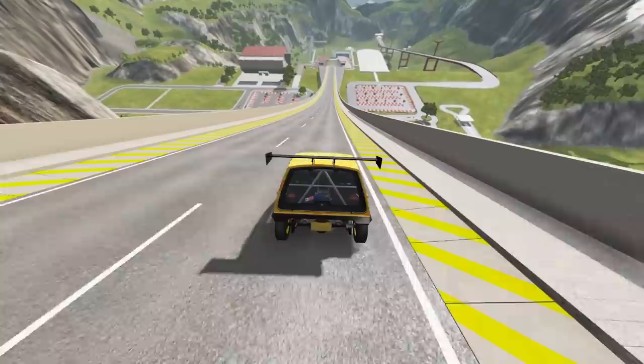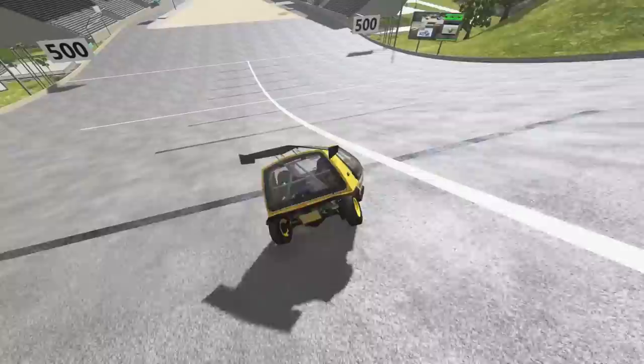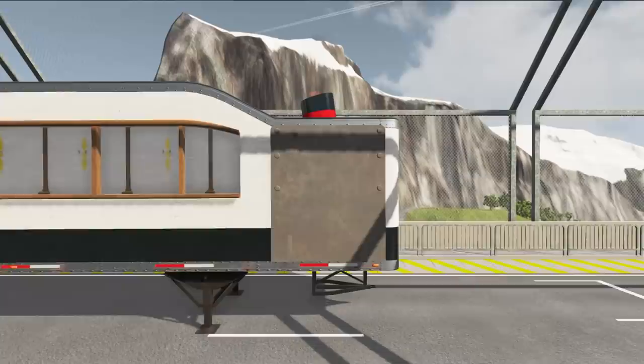We need to do a bad run — we need to slam this thing, make it really crash and destroy it. Turn it, try and twist it, make it do weird stuff. Into a roll — that's what we want. It's sliding. This car does have a roll cage in it, so that's probably why not as much damage is being done. Maybe a poor choice in cheese here.